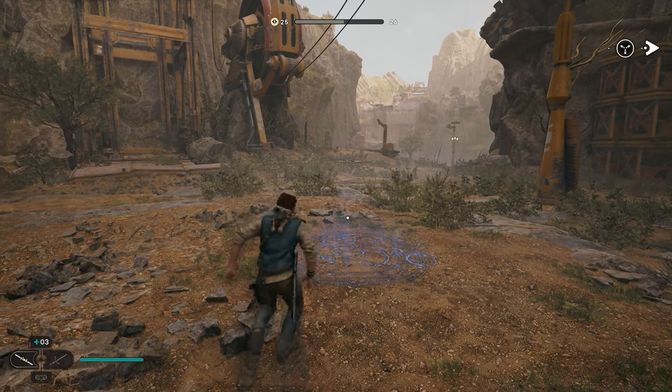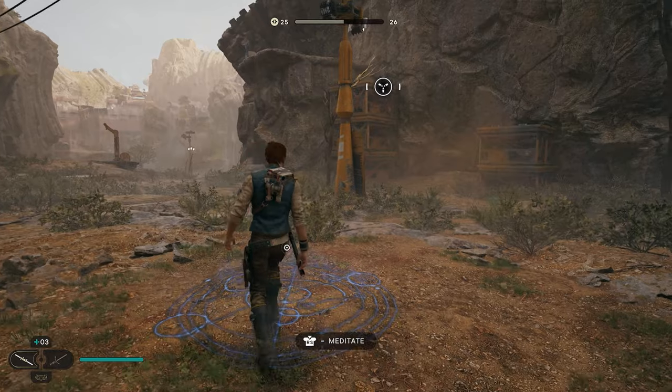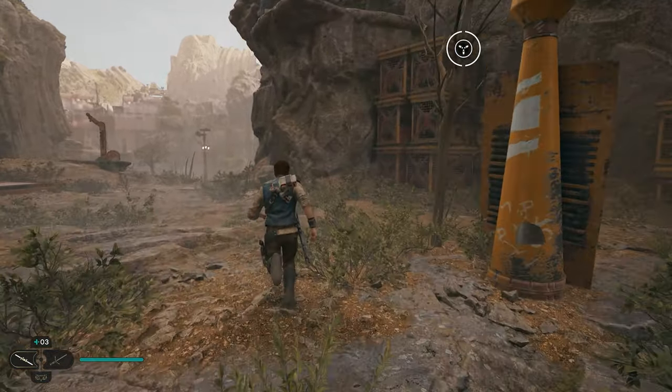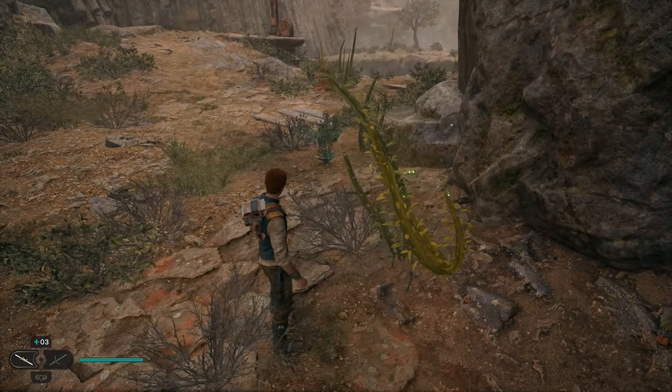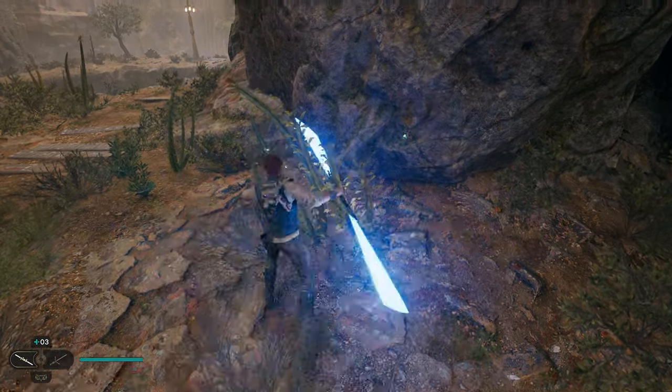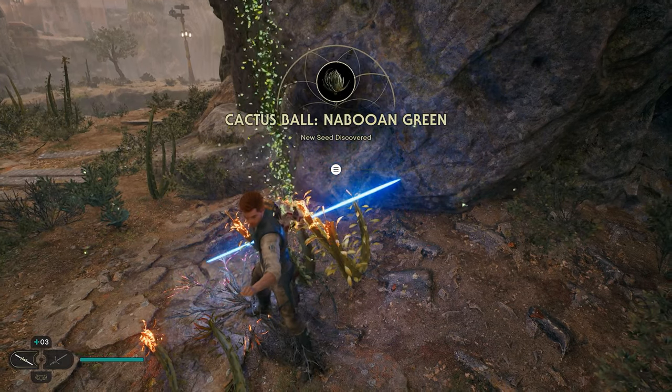For our next one, we're going to head back over to the meditation area. From the circle, go toward where we got our first chest and destroy a plant over here. You can see the little green orbs floating around this plant. If you destroy it with your lightsaber, you'll be able to get yourself a new seed.